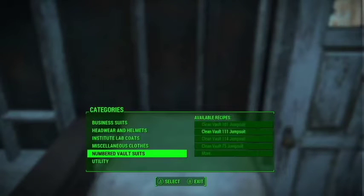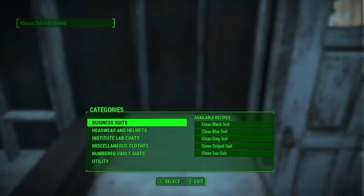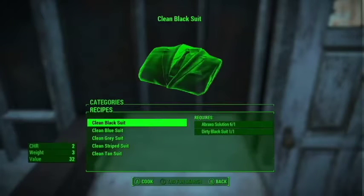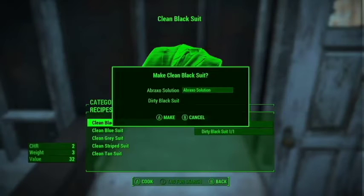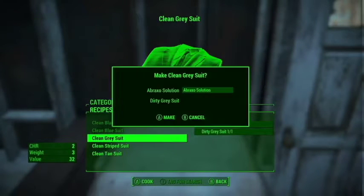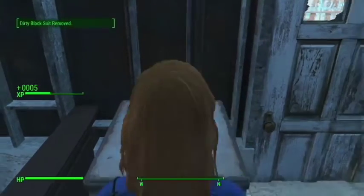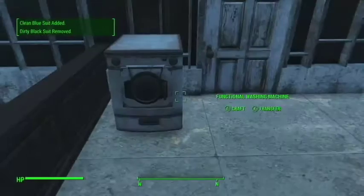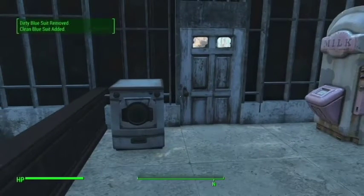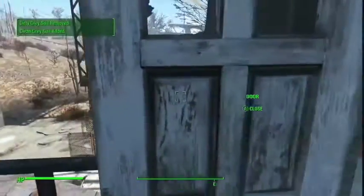Moving on, this is a functional washing machine from the Functional Washer mod. What this does is it lets you turn your dirty clothes into clean clothes, because I'm sure many people get sick and tired of finding dirty variants of clothes and wanting the clean version. So this gives you the option to go wash your clothes — quit being a nasty stinky bastard, clean up a little. Just because we're living in the apocalypse doesn't mean you can't tidy up a bit.